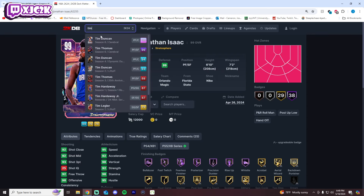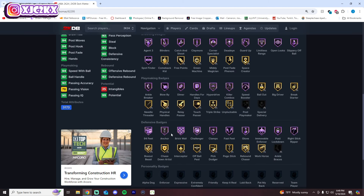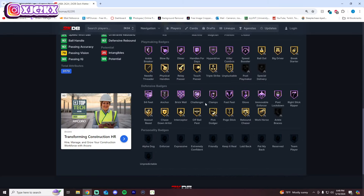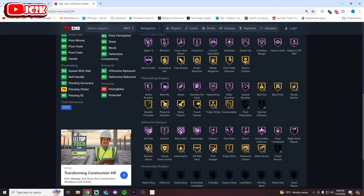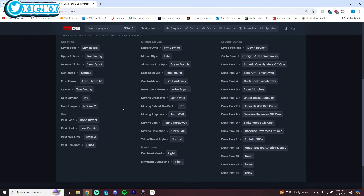Tim Thomas is number 1. He's basically Jonathan Isaac's size at 6'10" and is elite on the defensive end, but he also has all the playmaking in the world — perfect sigs, gold Handles for Days — plus an incredible fast release. He's still a great versatile defender, super athletic, and has all the perfect sigs. Tim Thomas is definitely the best small forward in the game and I don't think there's much doubt about that right now, at least among non-100 overall cards.